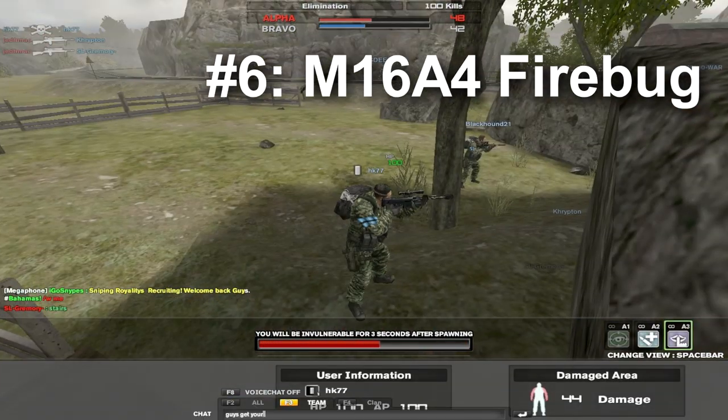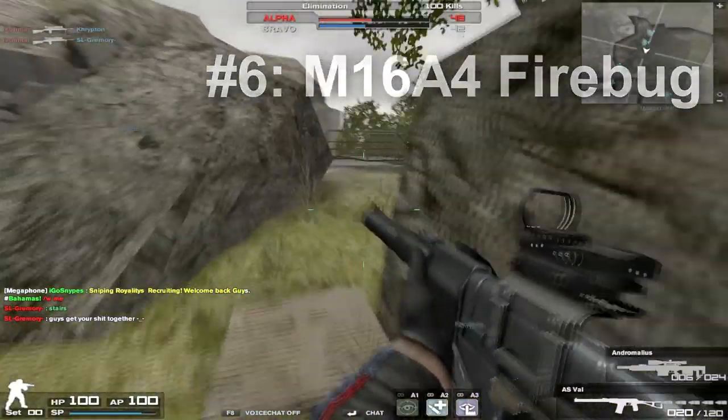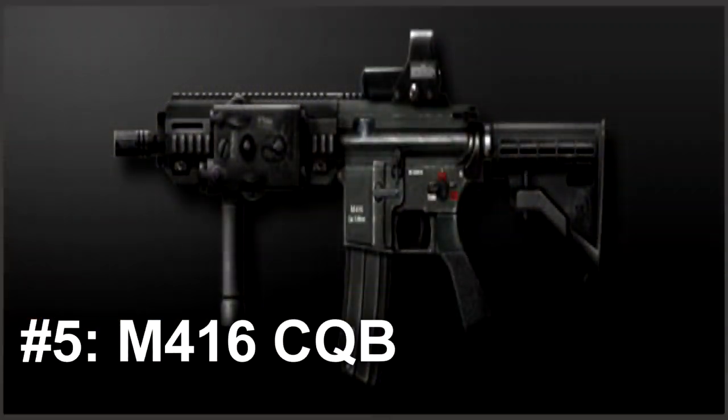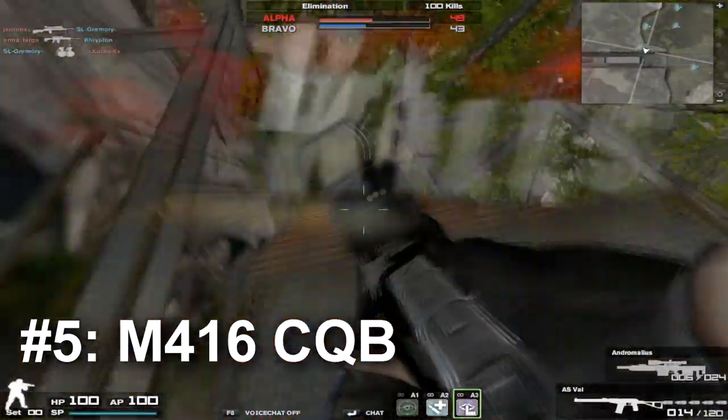High fire rate can be harder to control at longer ranges. Next up is the one a lot of you guys would expect to have on this list — the M416 CQB. Super low recoil, good damage, great damage drop-off. It's going to do a lot of damage very quickly at any range, and even more so at close range.